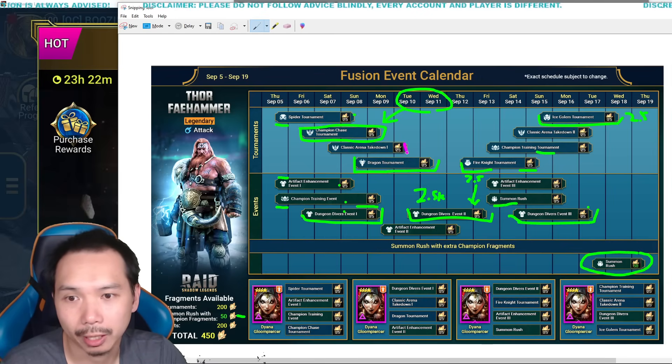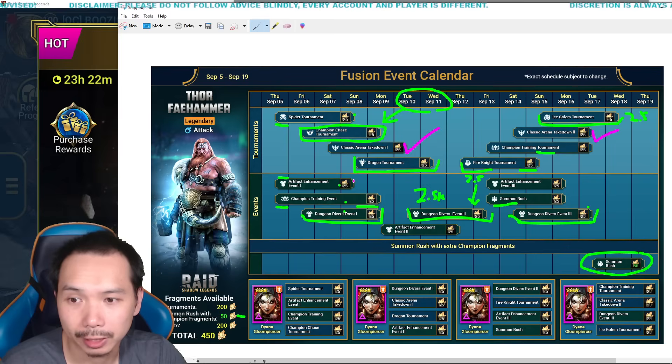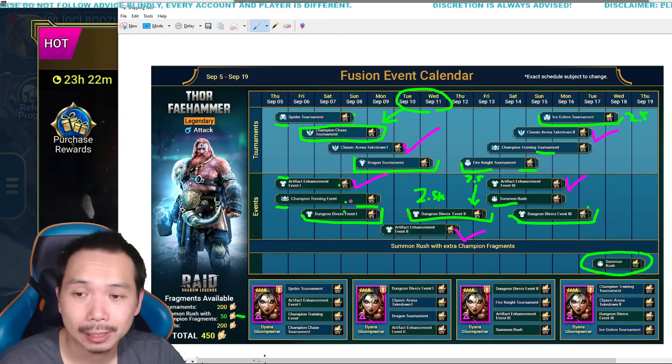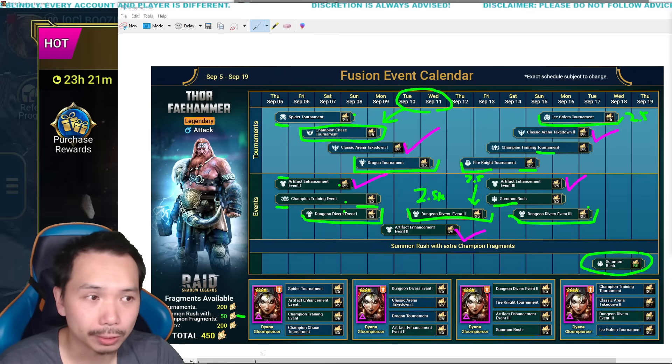The givens here: we have two Arena Takedowns — those are must-dos and very easy. Artifact Enhancement — we have three of them. This has been part of the course for every fusion for a long time now. Each of them costs you about 20 million silver. Usually you recoup most of that silver just by doing the events, farming and selling your gear. Make sure you save any kind of gear rolling for these events only.